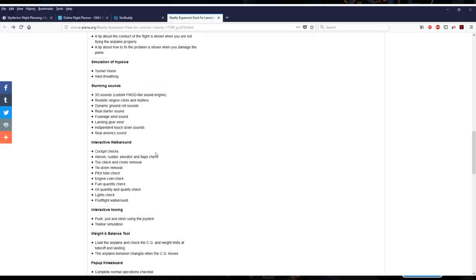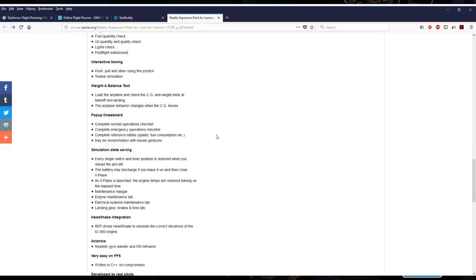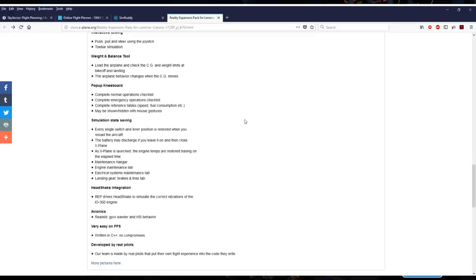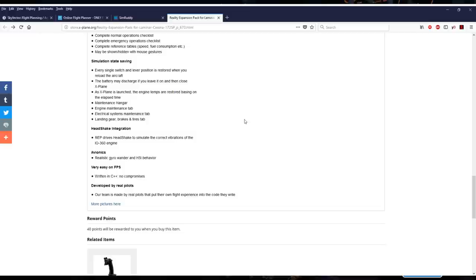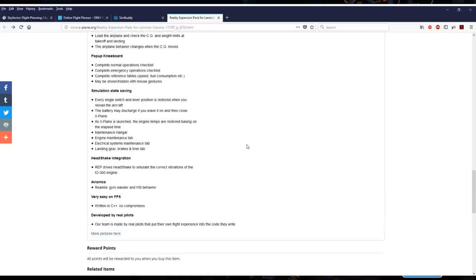There's also a sound overhaul, interactive walk-around, towing - I don't know too much about that, maybe in the case of flying a glider. Weight imbalance tool, pop-up knee board, and simulation state saving is super important here. Obviously if you're going to have all these systems, you have to make sure their state is saved from one flight to another, though that will not carry over to flights in Microsoft Flight Sim. REP also drives Headshake, so I've got the Headshake plugin, which is free, to simulate the correct vibrations of the engine. I'm not entirely sure I've got that working quite right.